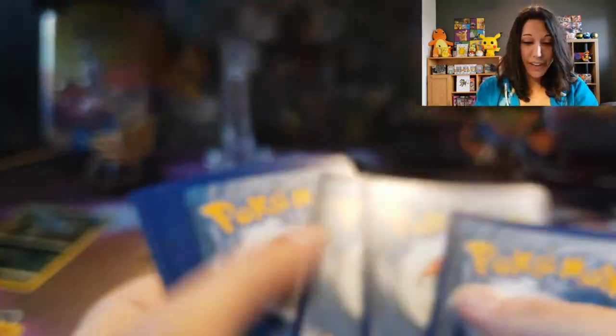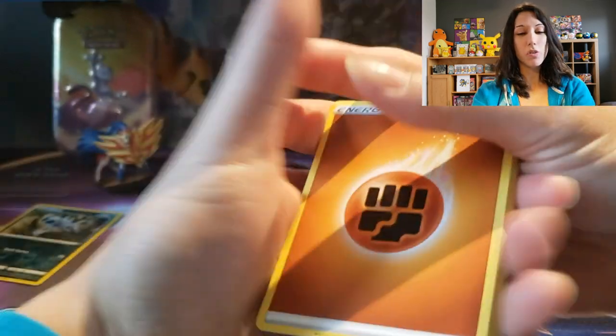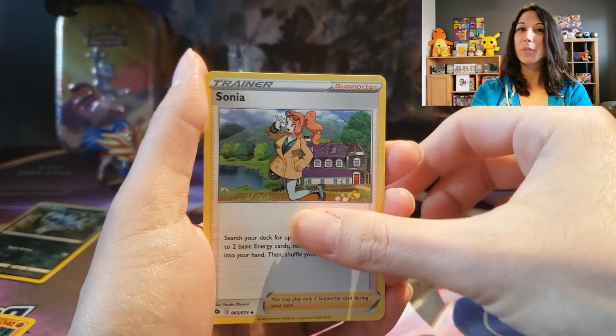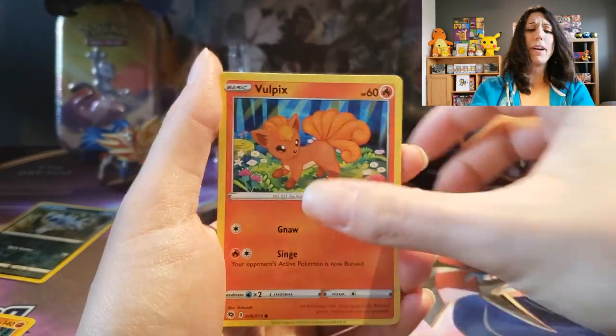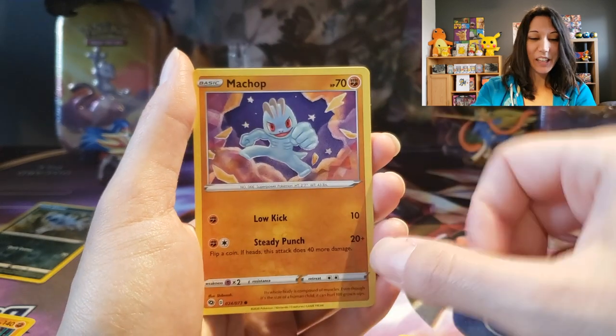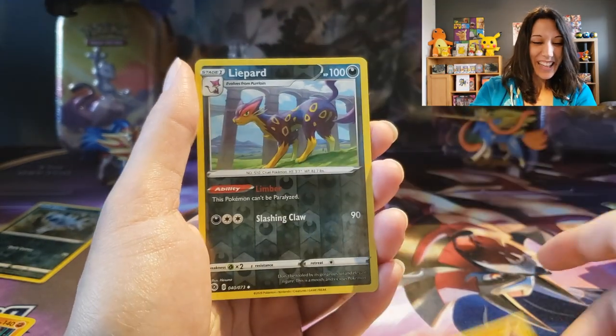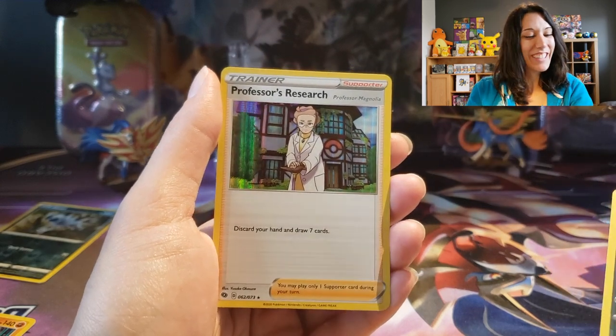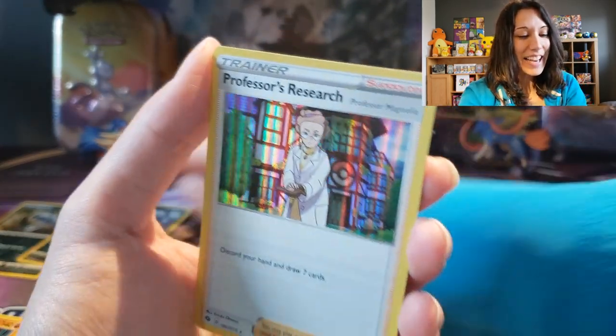We still have yet to find the shiny Charizard or the rainbow Charizard. Fighting energy. Suspicious Food Tin. Sonia. Liepard. Full Picks. Potion. Full Heal. Machop again. Liepard reverse. Going into Professor's Research. We've seen her a lot. Gotta love the granny — so much fun.